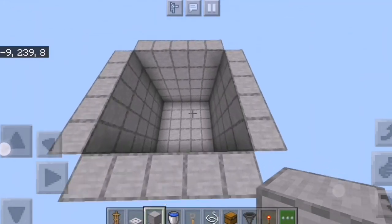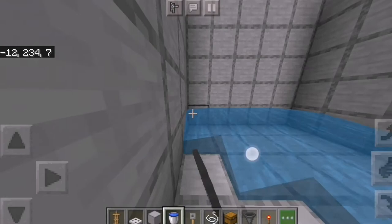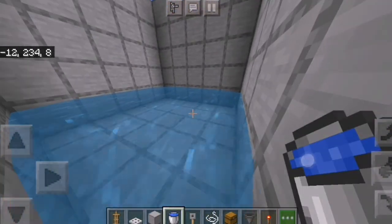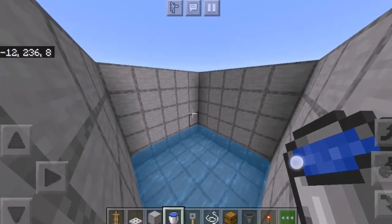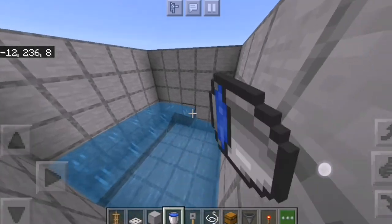Now go ahead and take your bucket of water and place one line of water on one side and another line of water on the other side, making it a complete water source layer. Repeat this on all five layers.